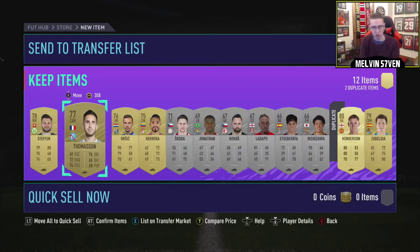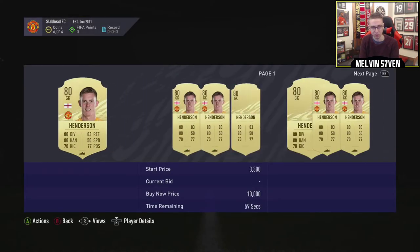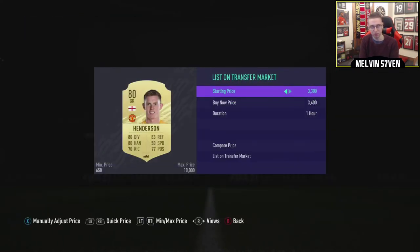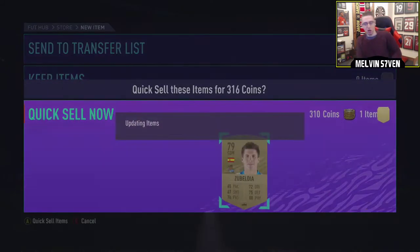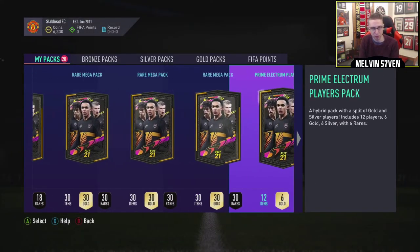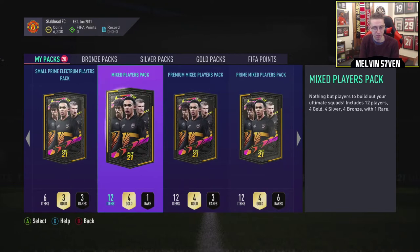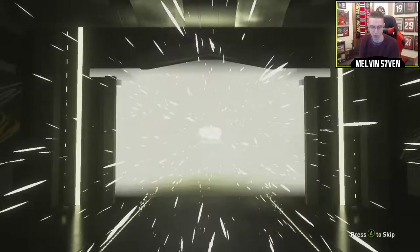Get the bad ones out of the way. Mixed players pack - that's pretty trash, that's even worse than the last one actually. Four bronze, silver, and gold, one rare - it's not a rare gold, so we're going to skip that. But yeah, it's like any FIFA. You'll get used to the pack tells the more you play. It's just the way the cookie crumbles, isn't it?